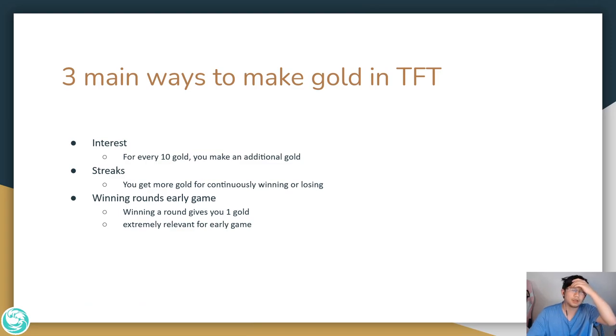How do you econ? Econing is probably the biggest distinguisher from low-level players to high-level players, and it's actually really simple. There are two underlying principles you have to understand. There are three main ways to make gold in TFT: interest — for every 10 gold you make an additional gold — streaking, where you get more gold for continuously winning or losing, and finally, winning rounds gives you gold, which is extremely relevant.